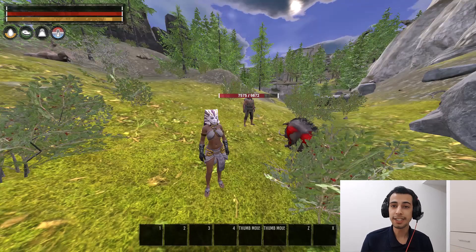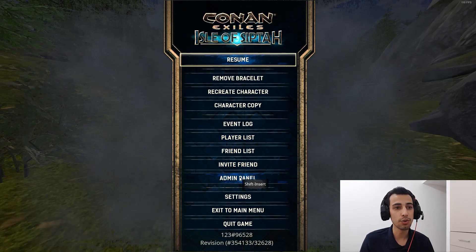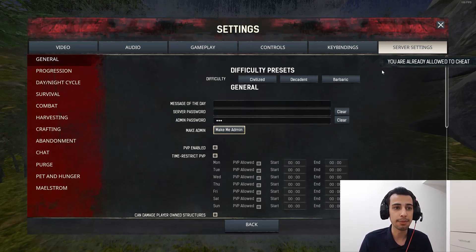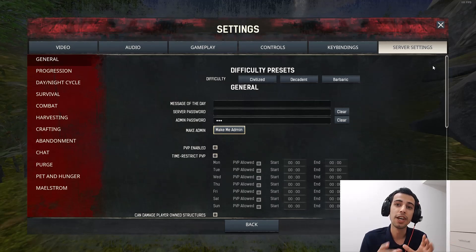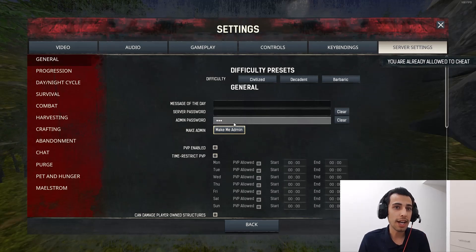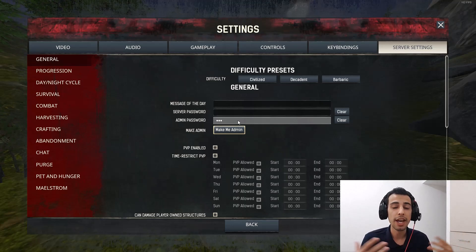At the start, if you want to activate yourself as an admin in your single player, all you need to do is go to Settings, then Server Settings, and here you have a button called 'Make Me Admin.' It says you're already allowed to cheat — so it's kind of like cheating in your single player. You can also put a password so you can invite your friends to your single player and test things together.